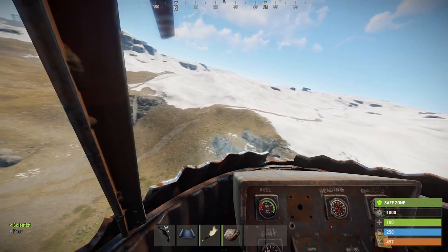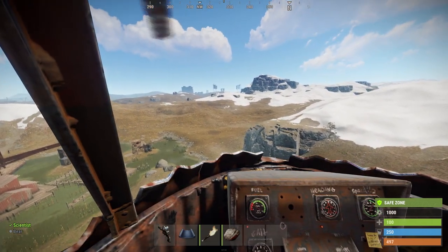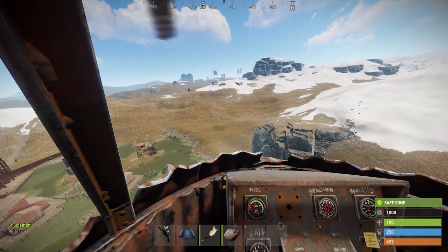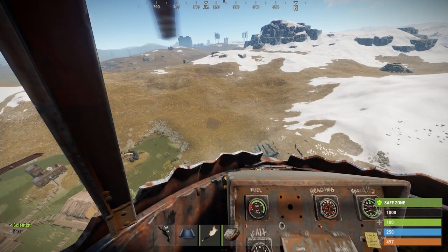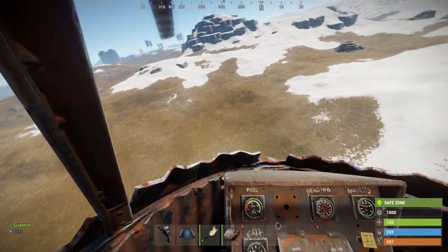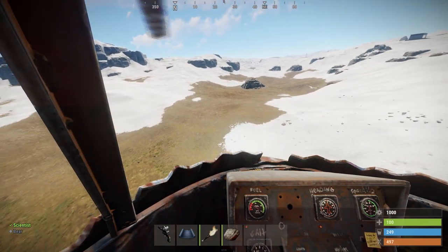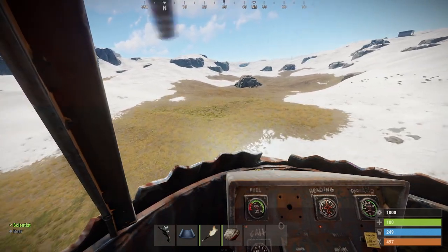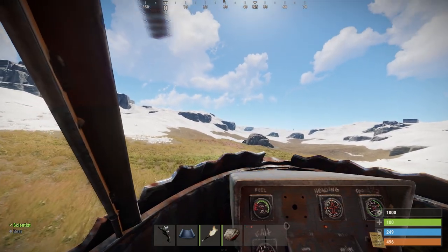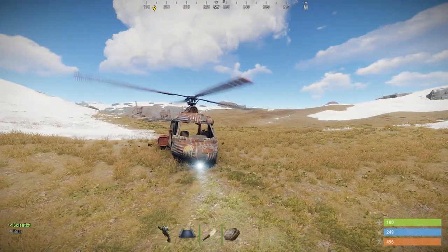If you thought about shooting bazooka rockets out of the Scrapcopter, you probably shouldn't — most of the time you'll hit the helicopter itself and it will explode. The two helicopters fly mainly the same, but the Scrapcopter is much more sluggish. Maximum DPI is absolutely recommended when flying it.